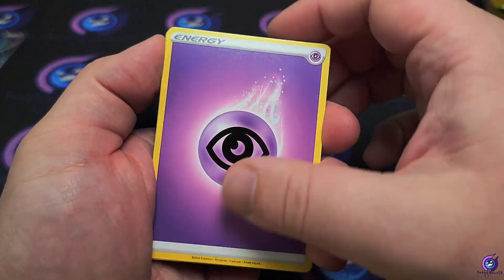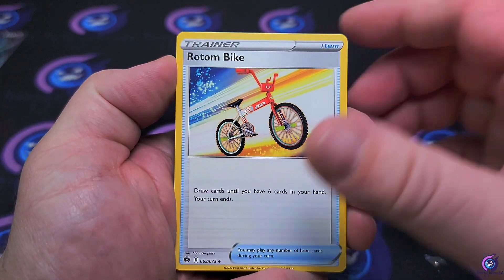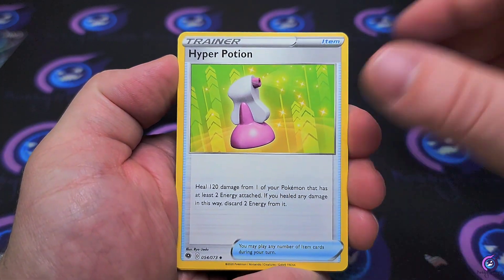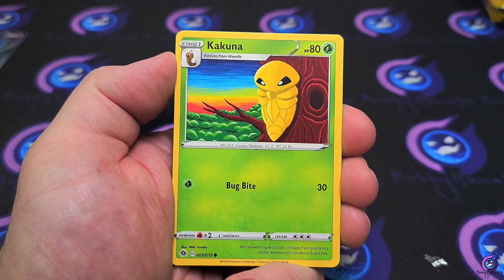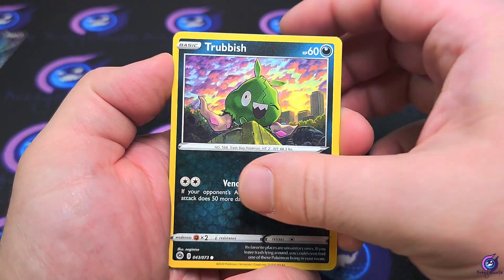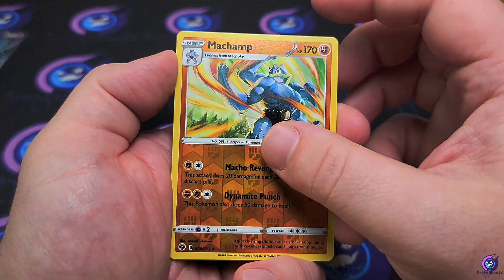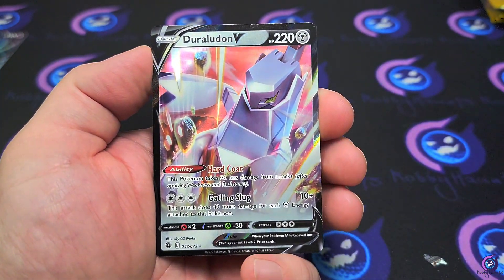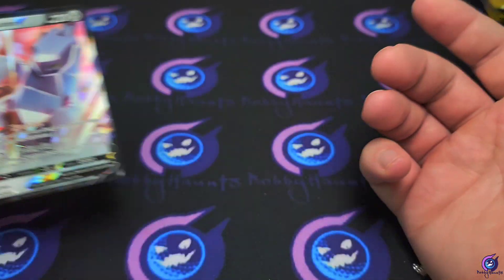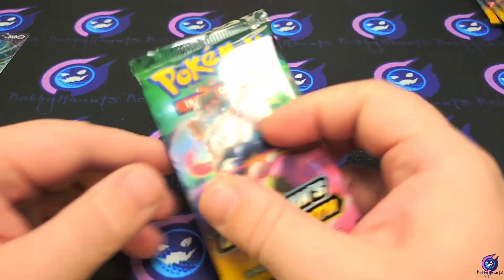Get that energy — get that Beedrill. Rotom Bike, Hyper Potion, Full Heal, Pearl, Kakuna, Trubbish, Hattena. There's a Machamp and a Deraldon V — all right, I mean we're getting hits! We're about halfway through now.